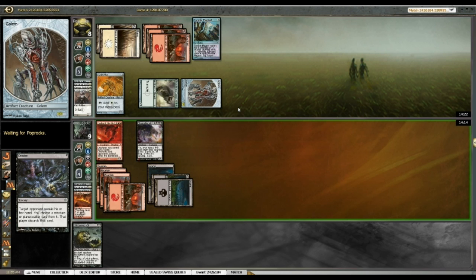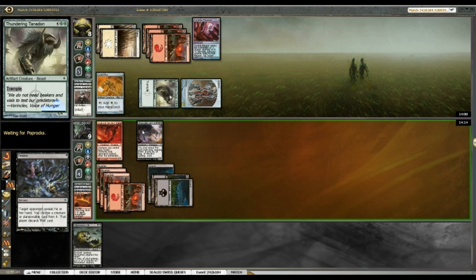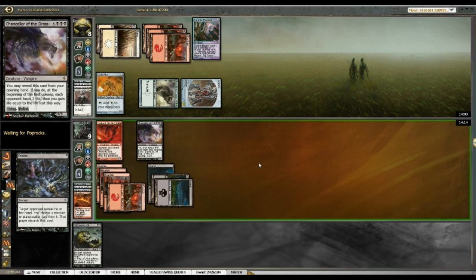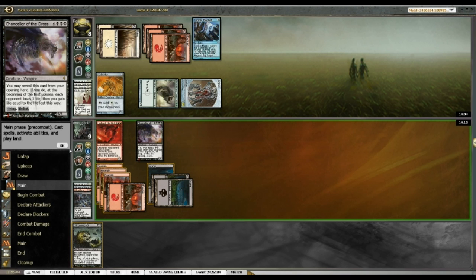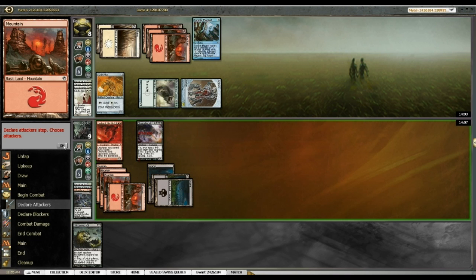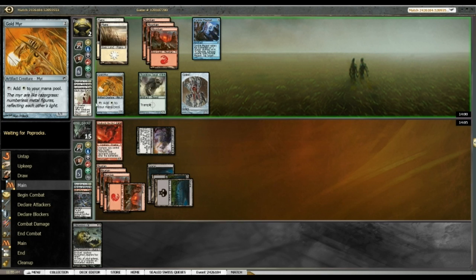If I draw a land — Urabrask goes to a 2/2 due to Elesh Norn, that's seven from the Golem which I block, so I take ten, going to five. Even Elesh Norn doesn't kill me exactly. The white Chancellor is a flying Chancellor — it is Elesh Norn! But I don't think it's even relevant because I'd still kill with Chancellor next turn — it gets in for six, and even if Elesh Norn hit the table I could fly over and kill my opponent.